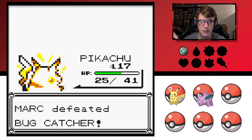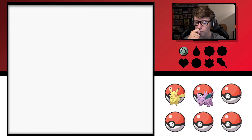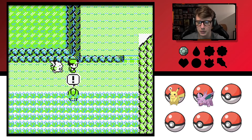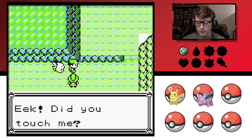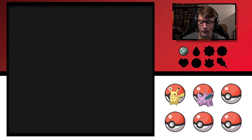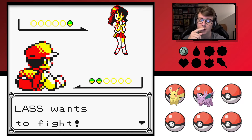Let us carry that over — let me have a username like marconine, and let that be my ID with like a number or a discriminator after it. You know, marconine pound zero zero zero one or something.